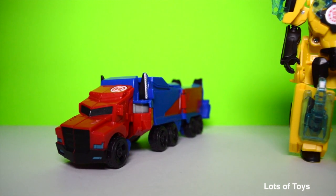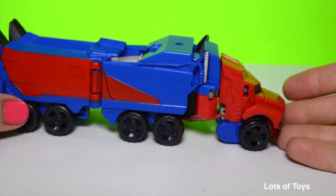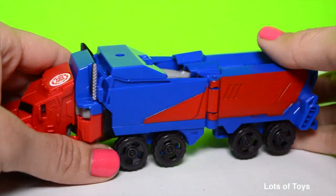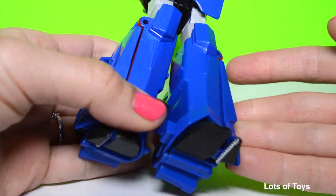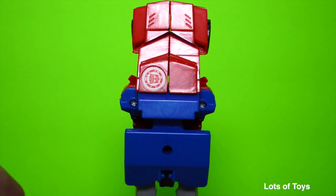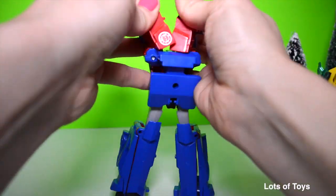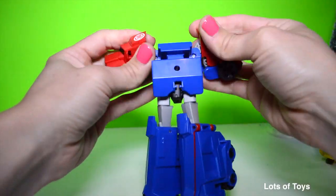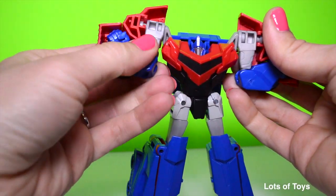Let's go ahead and show you that this actually works like the other Robots in Disguise, where you have to pull everything apart and then rotate the middle. Let's go ahead and convert him back into robot mode. He's only halfway converted — you can still see the remnants of the truck. Now let's pull everything apart and twist his middle.